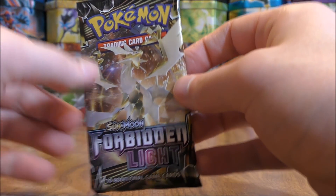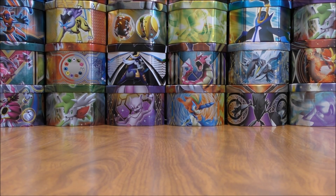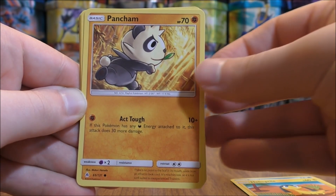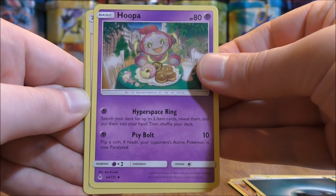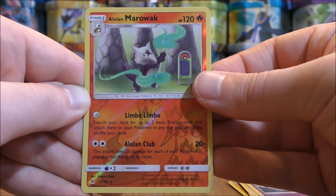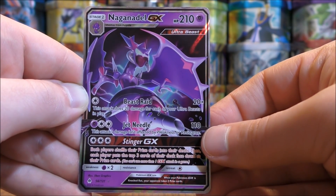Another Ultra Necrozma pack with a white colored code card. I still may have about 10 packs left to open up — I have the packs stacked up in four different stacks off to the side, so it's a little bit harder to estimate. Pack starts with Froakie, Helioptile, Pancham, Bergmite, Scatterbug, Darkness-type Energy, Hoopa, Lady, Eevee, Reverse Hollow of an Alolan Marowak — rare reverse hollow. And the final card would be another Naganadel GX.